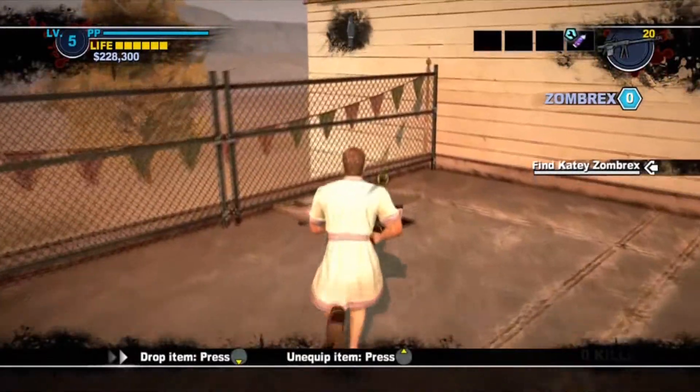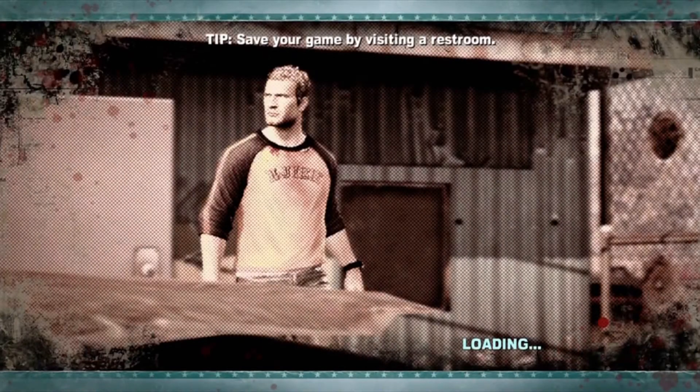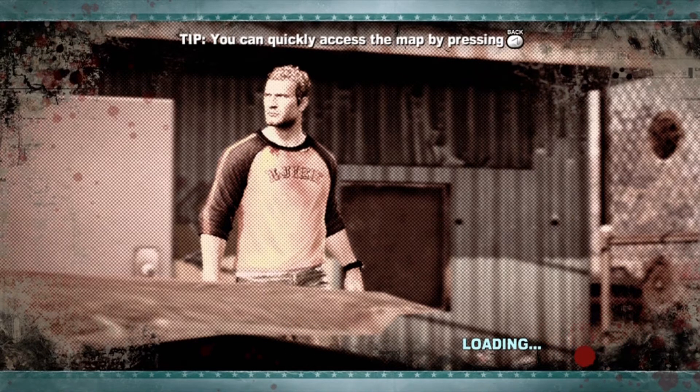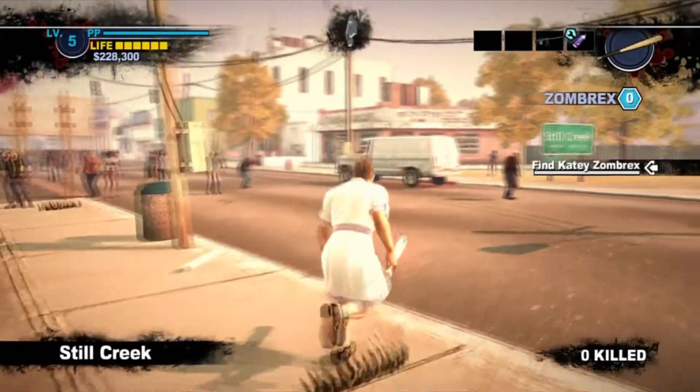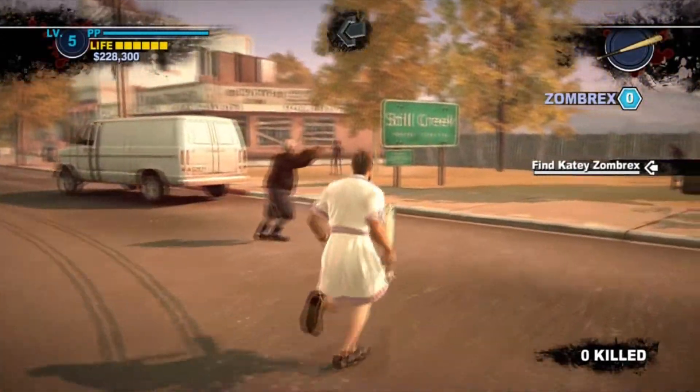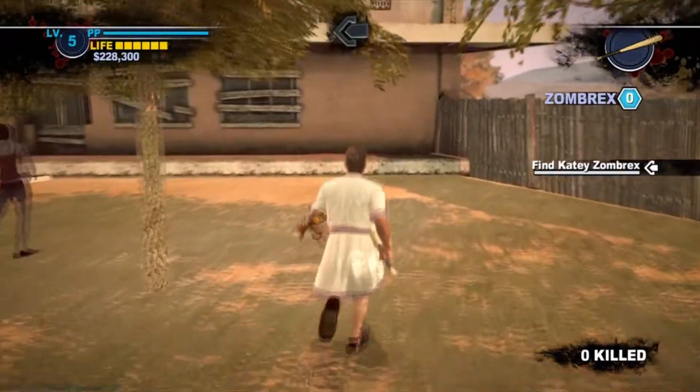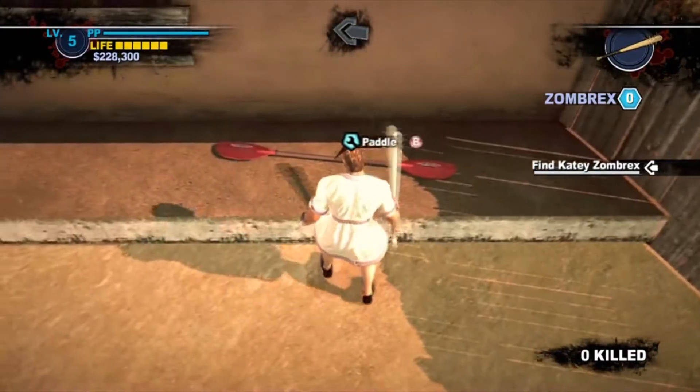And then onto the paddle now. There's another loading screen — I have to show you where to come from, so it's coming from the safe house. As soon as this is loaded — hopefully it does. Okay, here we go. You can see my maid outfit. We can't exactly rush because he doesn't run, but to the right of this white van and next to the Steel Creek sign you can go behind here and find a lawn dart, but also you find a paddle.